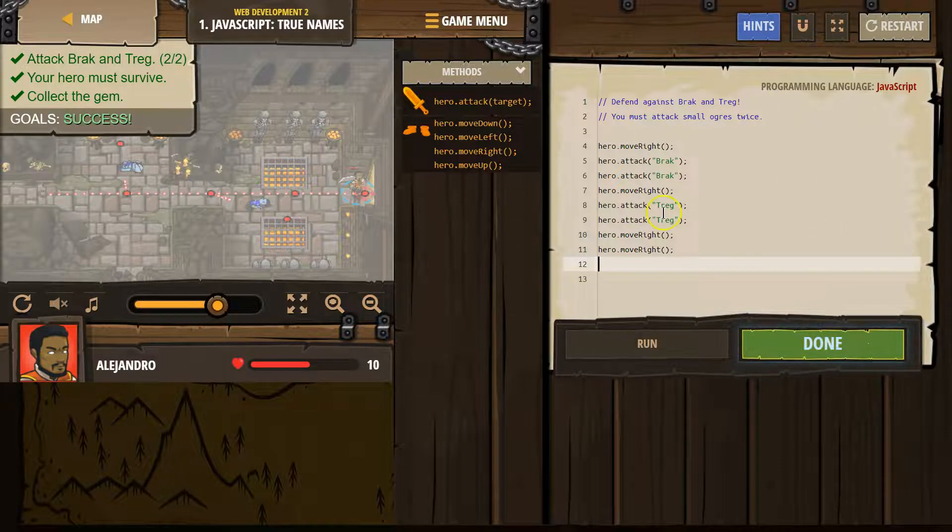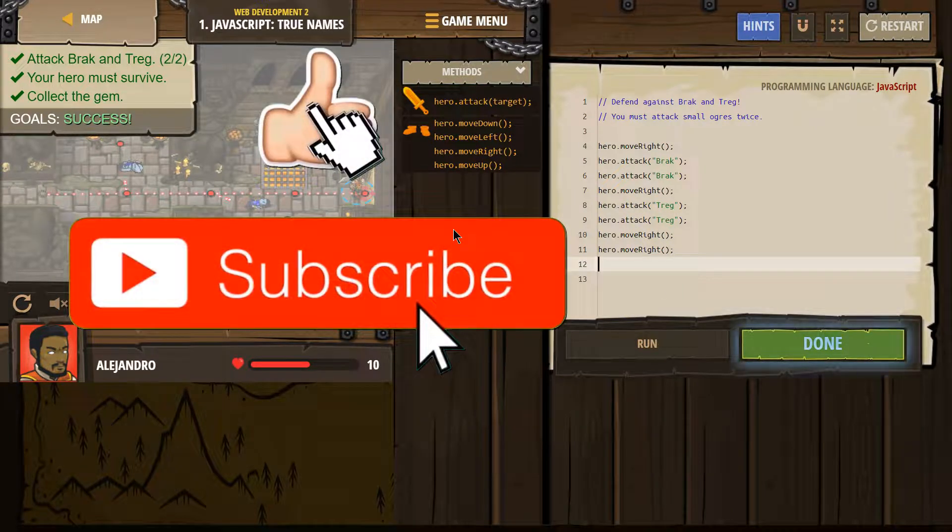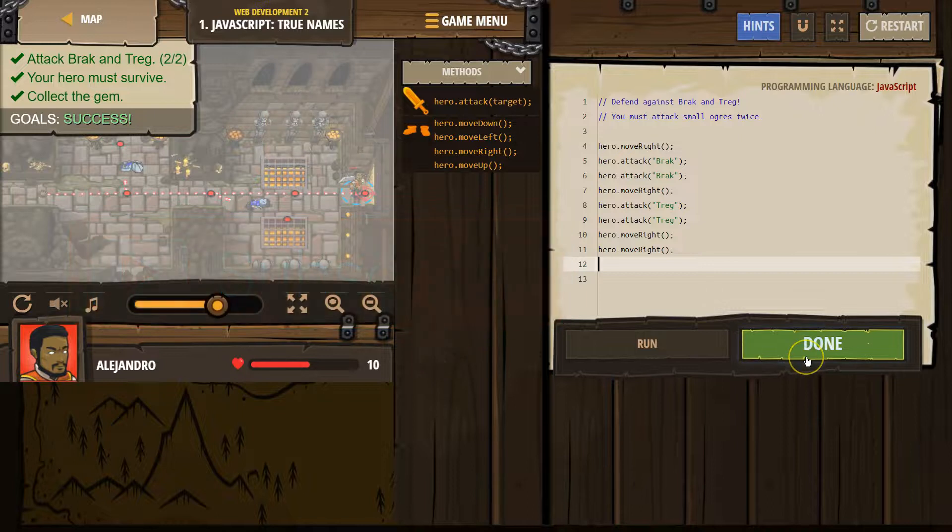Perfect. So this is the code that worked for me: we went right, we attacked twice, and right. And then what I added is we want to attack Treg twice, and then we move right twice. Make sure you capitalize Treg and put it in quotes.